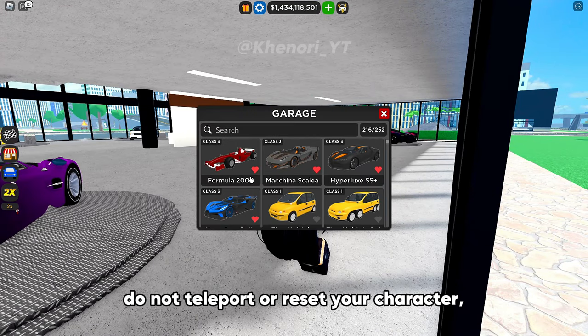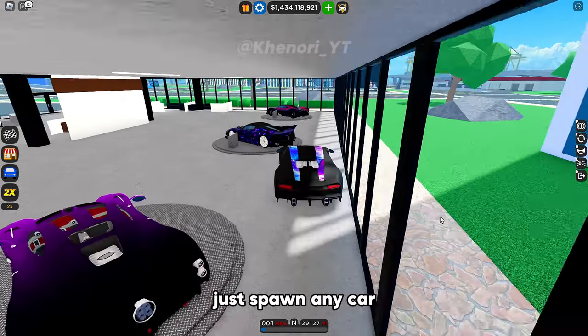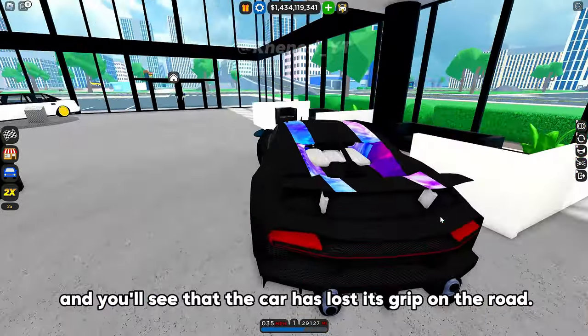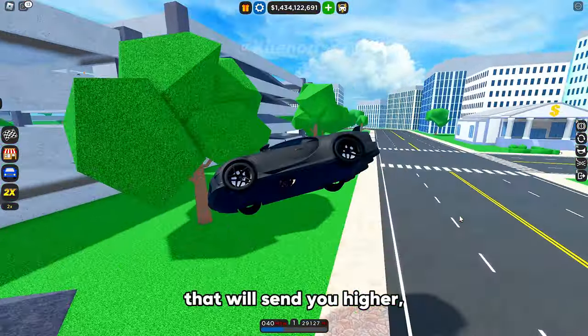Do not teleport or reset your character because you will lose the glitch. Just spawn any car and you'll see that the car has lost its grip on the road. It's better if you're going fast and hit a ramp or a rock — that will send you higher.